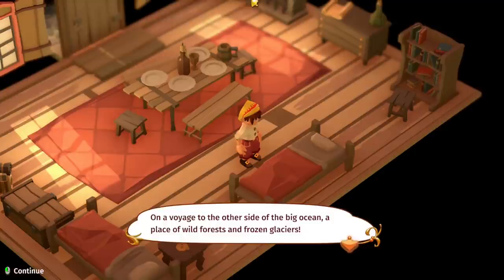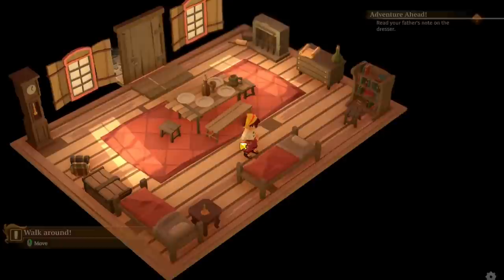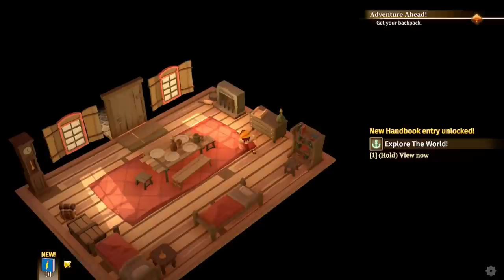Hello world, today's a big day — you are going on a great adventure, a voyage to the other side of the big ocean, a place of wild forest and frozen glaciers. There was also this weird dream last night, something about an exotic island, a talking parrot, and a shipwreck washed ashore. There's a note from your father: 'Good morning my child, the crew and I are already making preparations at the docks. Please come as soon as you can.'